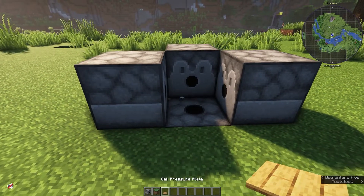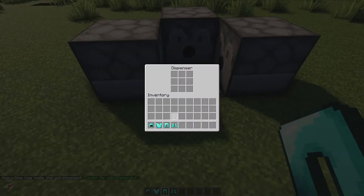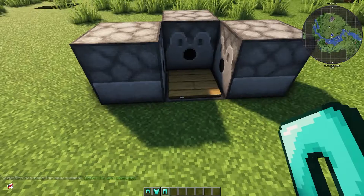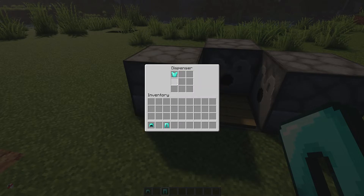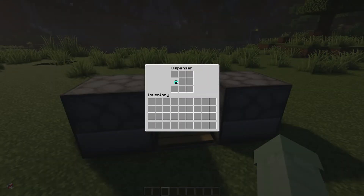Once you've done this you just need to place a pressure plate on the bottom dispenser. Now it's time to fill the dispensers up. I like to place my boots into the bottom dispenser, a chest plate to one side, a pair of leggings to the other side, and the helmet at the back.